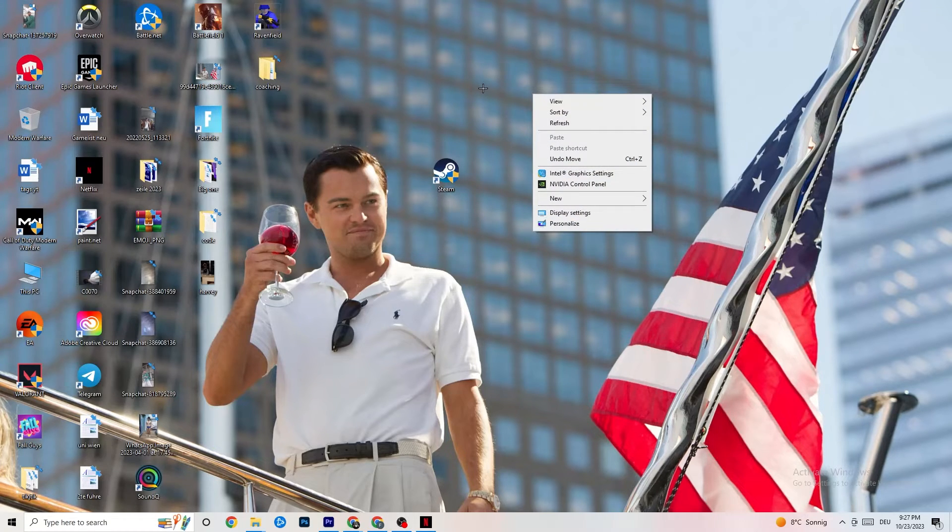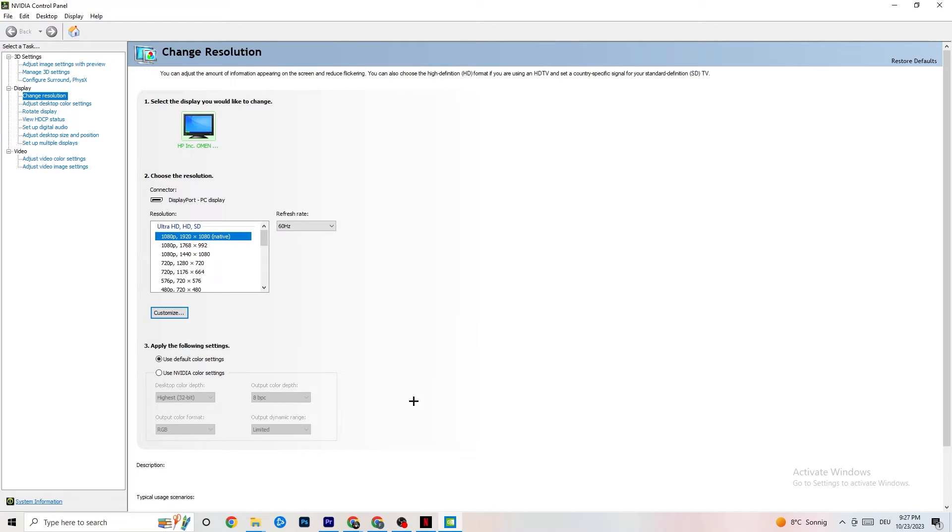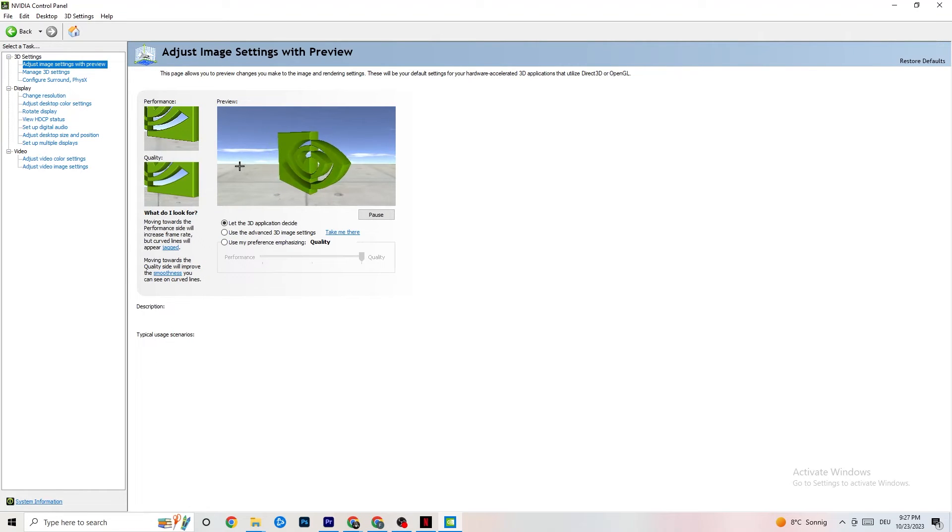Right-click your desktop and open the NVIDIA Control Panel. Go to Adjust Image Settings with Preview in the top-left. Enable 'Use my preference emphasizing' and you'll see a slider. I have it set to Quality since my PC can handle it, but if yours can't, pull the slider toward Performance. This won't impact quality as badly as you might think, and it will help a lot.